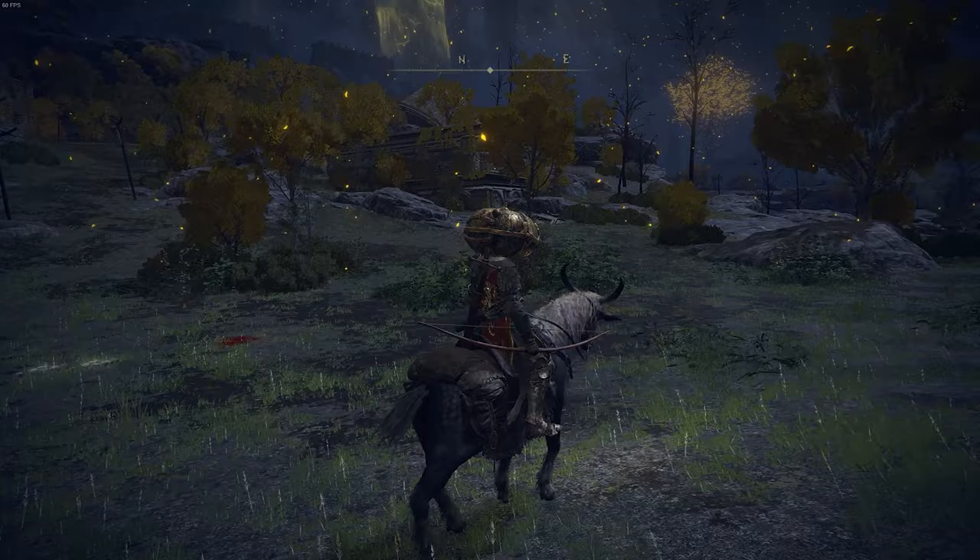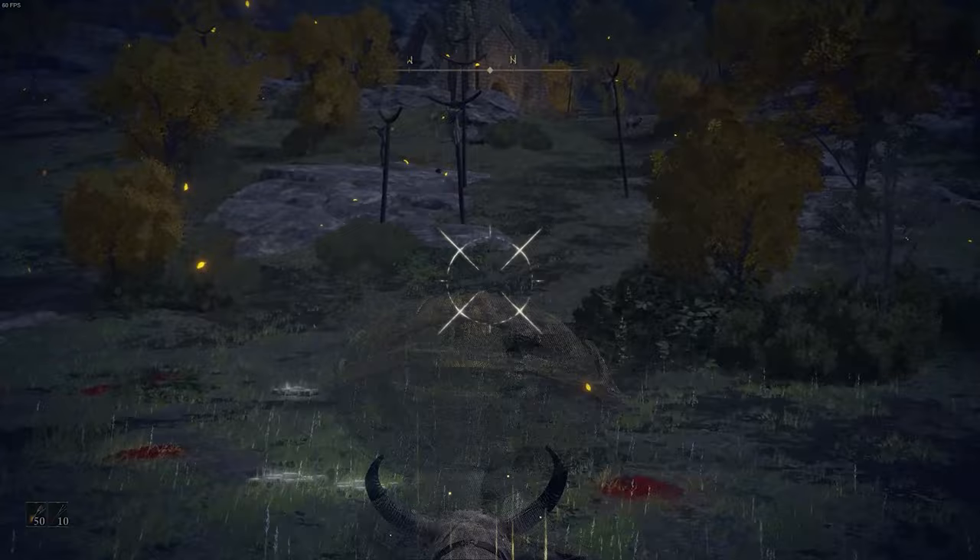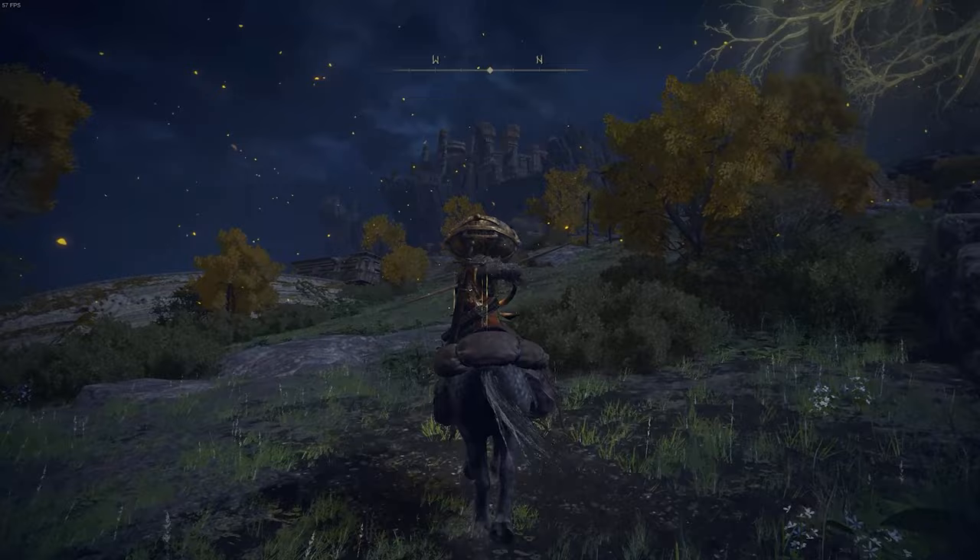Now that you have your bow equipped, you can start drawing and releasing arrows to shoot at your enemies. You can also aim in and shoot arrows as well. Just keep in mind while you're riding your horse, the moment you start drawing your arrow, that's going to slow you down, so you're going to be much more vulnerable to hits.